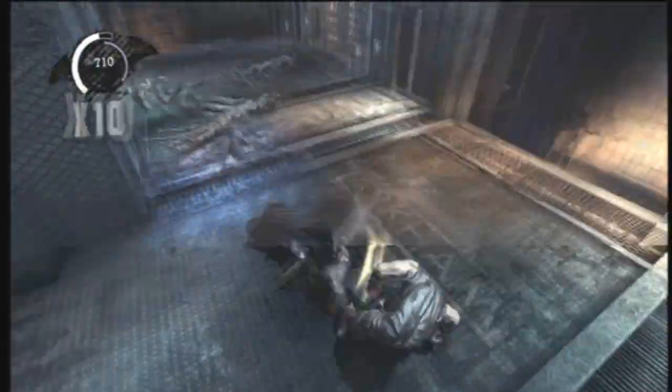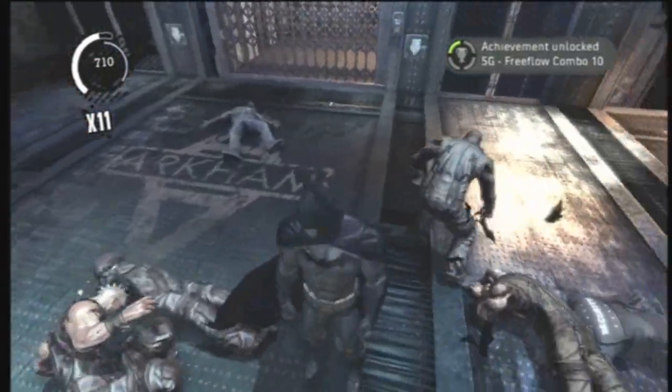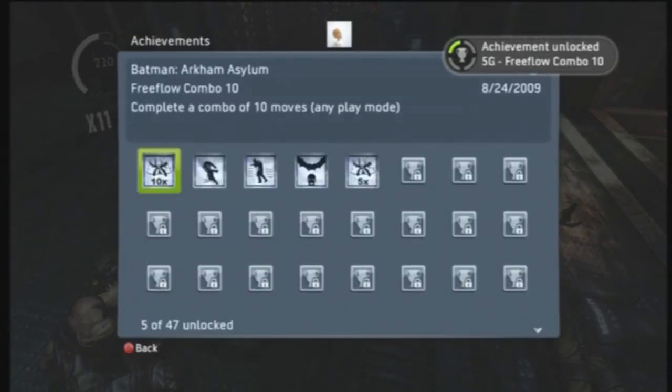7, 8, 9, 1 more — yes, 10! That's Free Flow Combo 10, with 5 Gamerscore, which is complete a combo of 10 moves on any play mode.